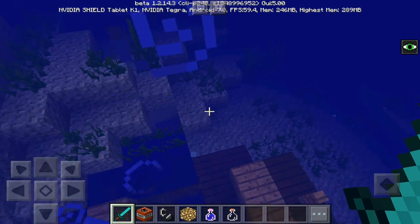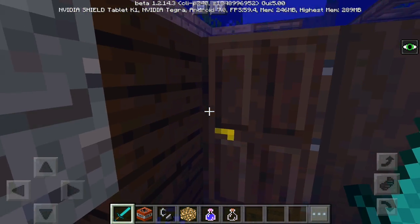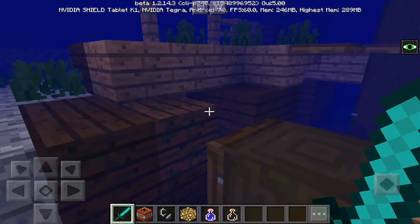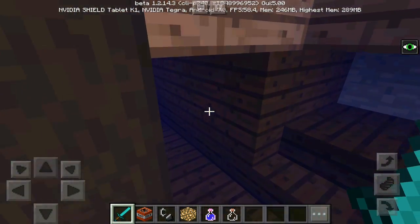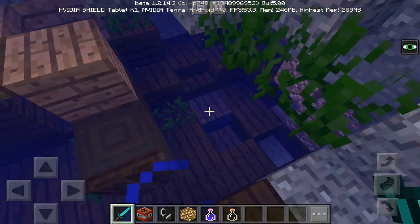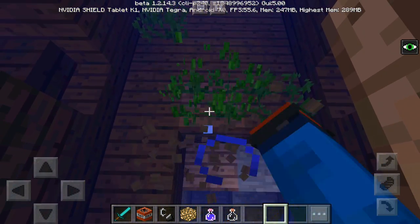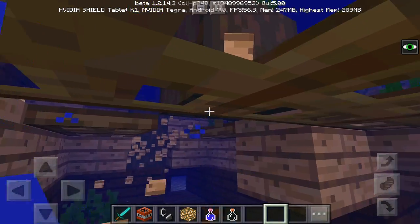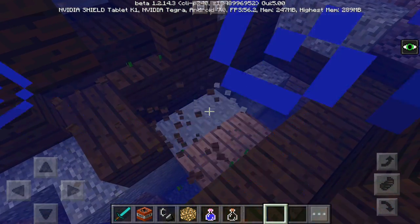This is the first time I've ever seen a shipwreck and I didn't think it would be this deep. If you're playing survival and want to find one, you gotta go really deep. There's a door here — pretty cool. Let's see if there's a chest. I thought that was a pressure plate. I can't find a chest but I'm still looking — they wouldn't add a shipwreck without good loot. Let's start breaking it to search. Unfortunately there's no loot in this shipwreck, but we did find it.